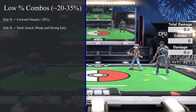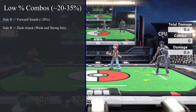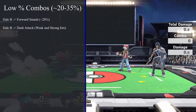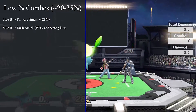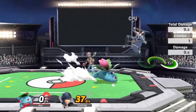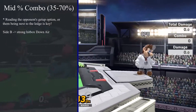In nearly the same percent range, right around 20 to 35%, you can land a close-range side B and then immediately forward smash. This combo will deal around 28% damage. Alternatively, if you land a low-to-medium range or close-range side B, you can combo into a dash attack, dealing 21 to 24% depending on whether you land the strong or weak hit of the dash attack.